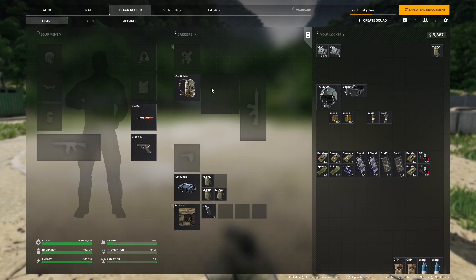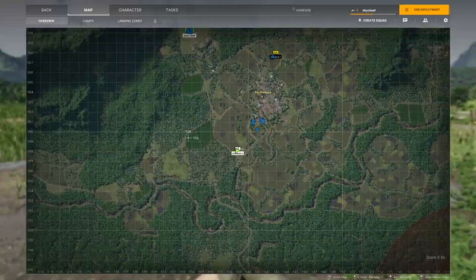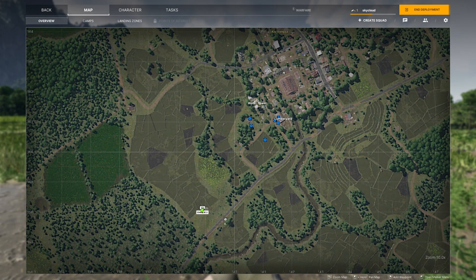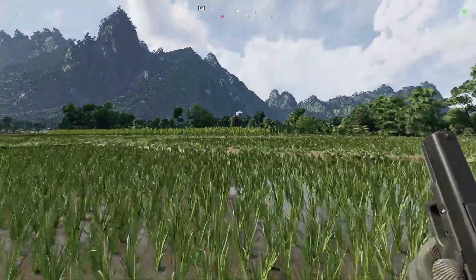The closest land zone for this is Charlie 2. This guide will start there. Now that we land at Charlie 2, I'm just going to mark the water tower. You can actually see the water tower right here. Now I will increase the speed until we're there.